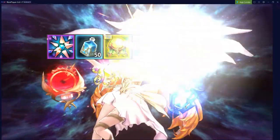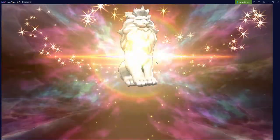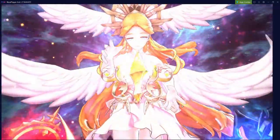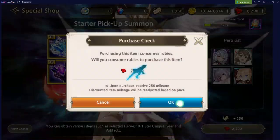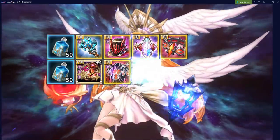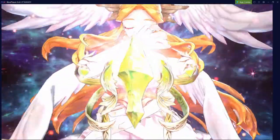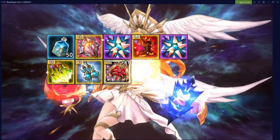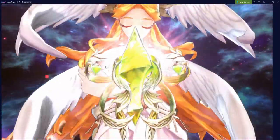Continuing the summons — got an artifact there. Oh, it's Annette's unique treasure; I'm a little less familiar with it since I don't usually run magic teams. Nothing on the next pull, but we already got a one-star on our first summon. Then we got another one — two one-star Gremory weapons! Then Jane's unique weapon, and Annette's unique weapon. We're just getting unique weapons — pretty great.